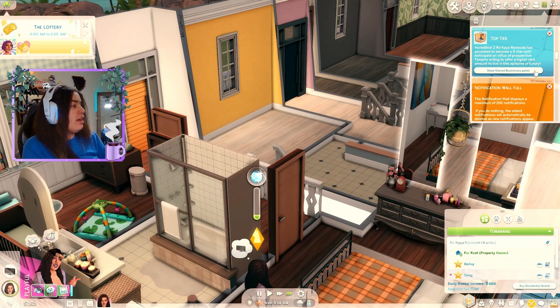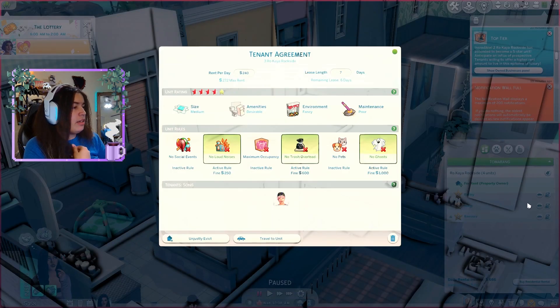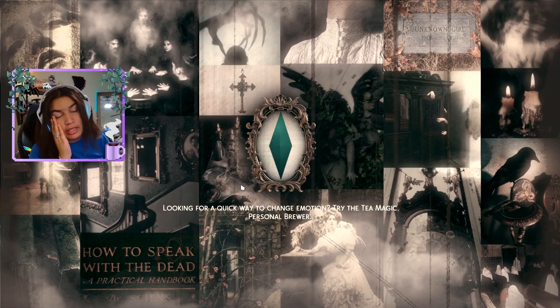I did notice while I was working on this build I got a top tier notification saying that one of our residents had gotten a five star rating. But this says four star - it could also be because my thing is glitched out. We're making at least four days' rent. Maintenance is satisfactory - okay, we're good. And then Tia is asking if we want to go to the lounge to see a celebrity. We might as well get along with our neighbors a little bit because yeah, we are the landlord, but they're also our neighbors. So we want to try and get along with them, make friends and all that.